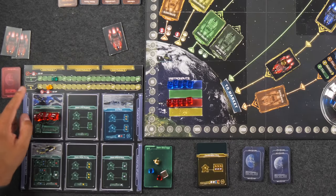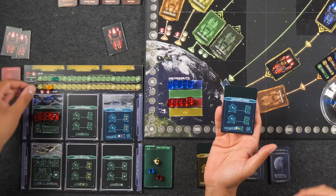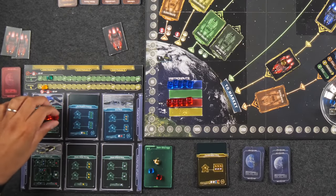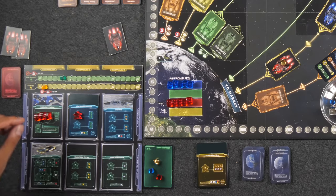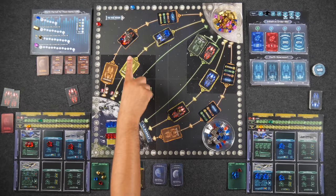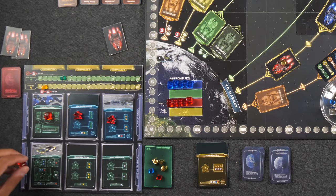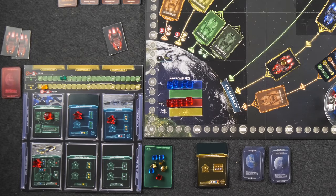Monique knows she's running at a life support deficit and builds the life support upgrade — costs one habitation cube, one energy, and one life support — bringing her up to five life support. She pays four to feed her astronauts and has one left, which is scary. She then places a worker in the ore mine to get two more ore, and places another worker in the basic R&D lab for two tech, and the last worker in the solar array for two energy.